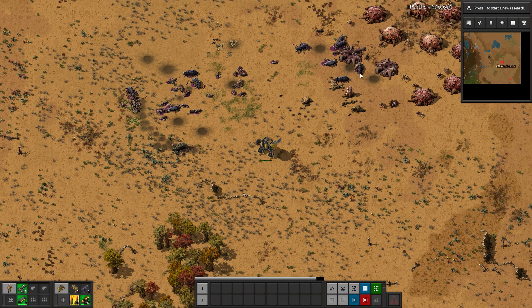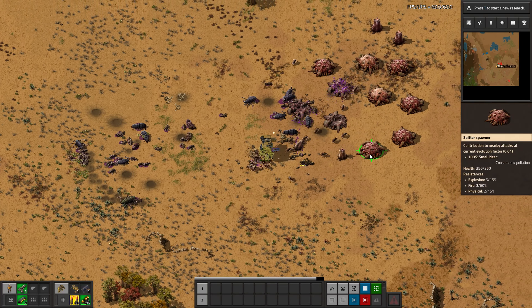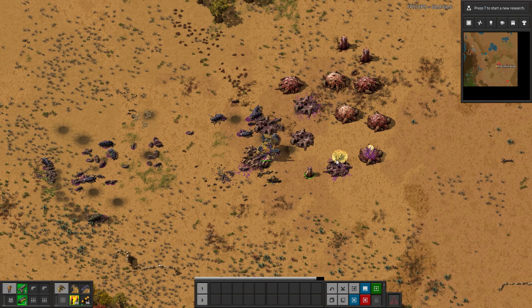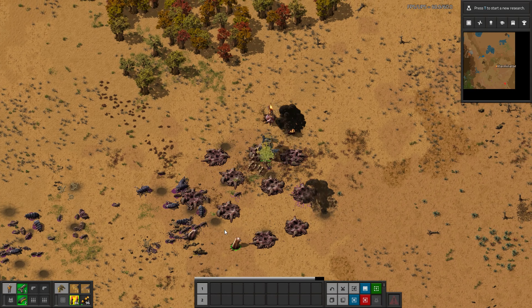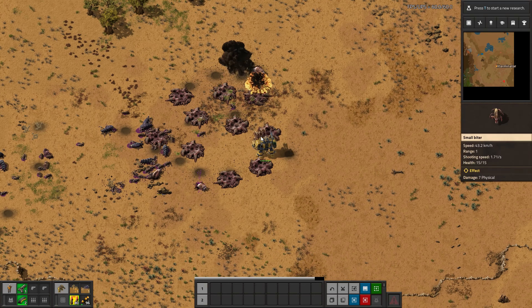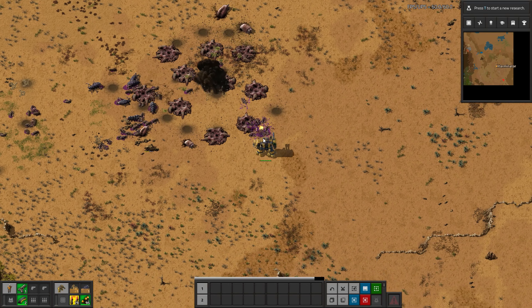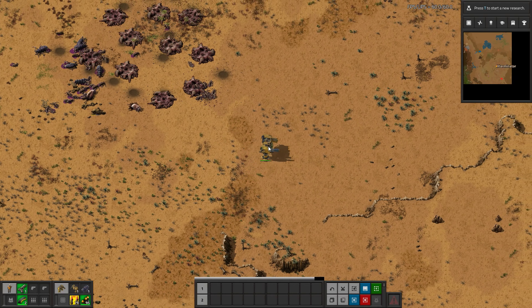I spawned some stuff in. As you can see, this is pretty strong. And it's quite beefy too — it has 9,000 health. Now if we switch to this weapon, it actually has knockback too, which I think is pretty cool. That can actually help you a lot. Maybe a little overpowered — if you use it correctly, this guy can't even hit me.